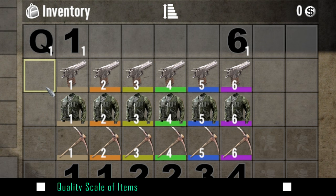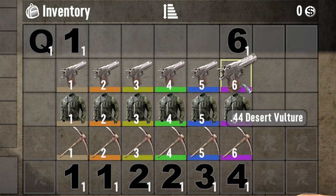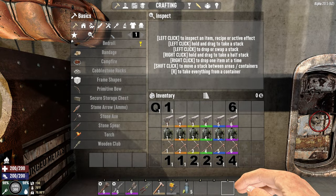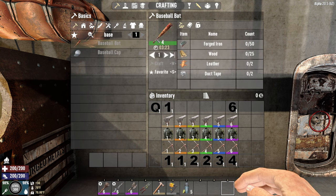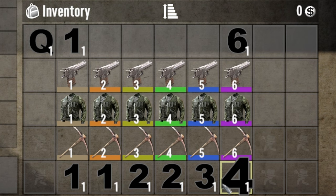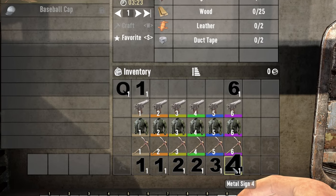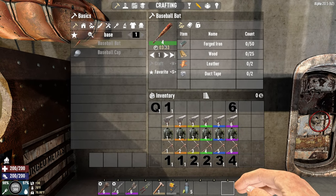In the vanilla version of 7 Days to Die Alpha 20, items range in quality from 1 up through quality 6. The quality of the item you craft is dependent upon perks. For example, if you create a baseball bat, the quality level is governed by a perk like Pummel Pete. As you scale up from 1 to 6, you increase the number of item mod slots from 1 up to 4. With Alpha 21, the Learn by Looting system will upend that, but you'll still have the ability to craft items above level 1 depending on your perks.